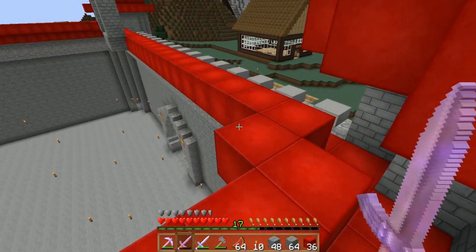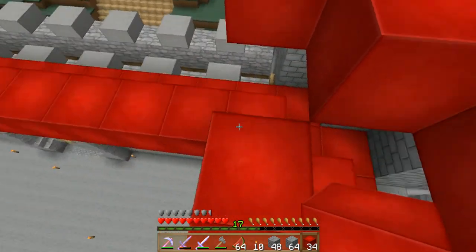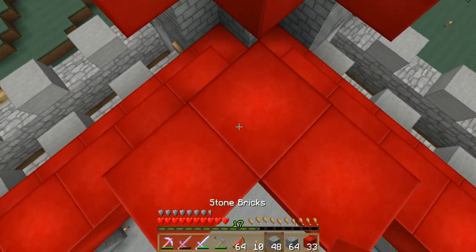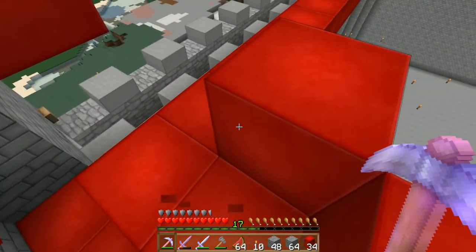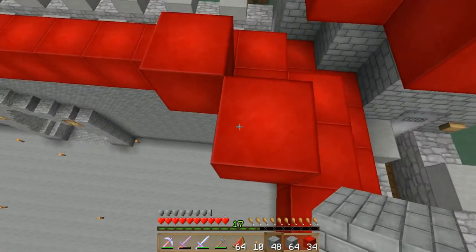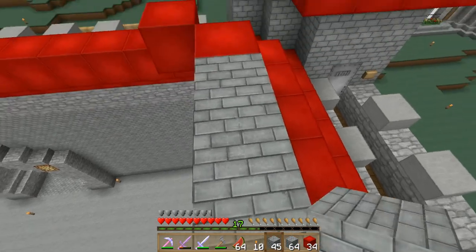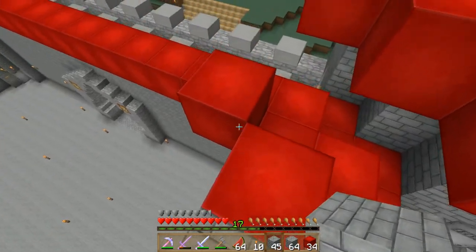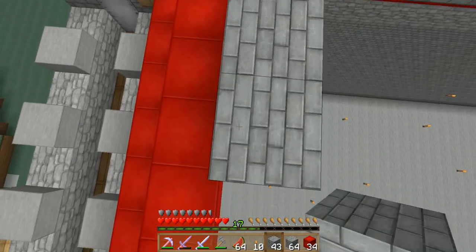So for the next part you're going to want to do like this, and then delete that block. And then whatever you make your pillars out of, grab that. And then add three of whatever block for the pillars you're going to use, like that. You're going to need to do this in all the corners — two, three.